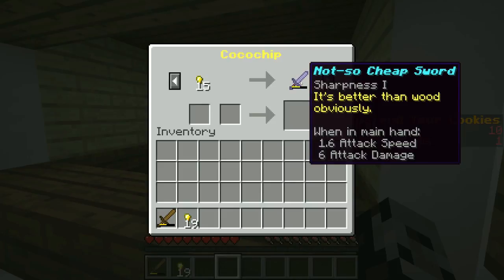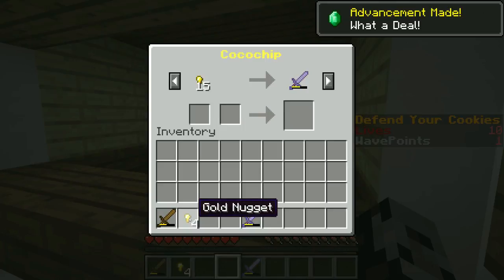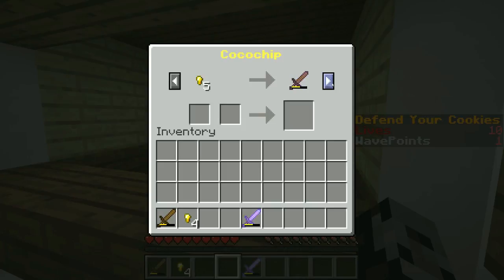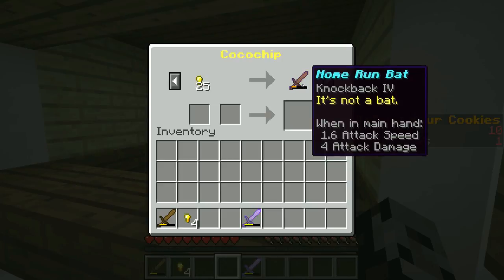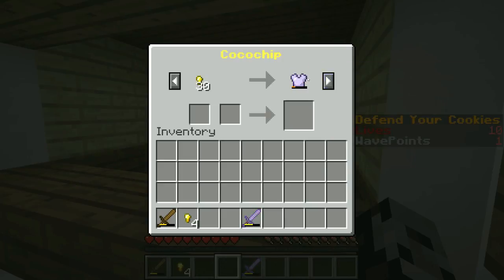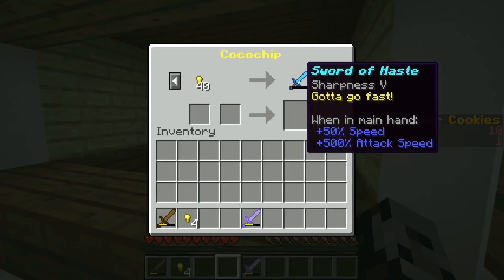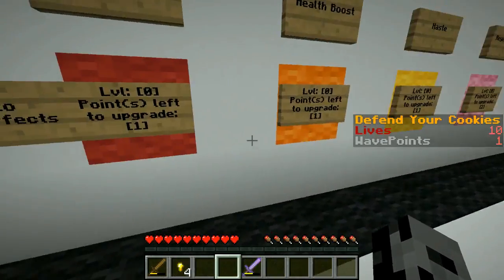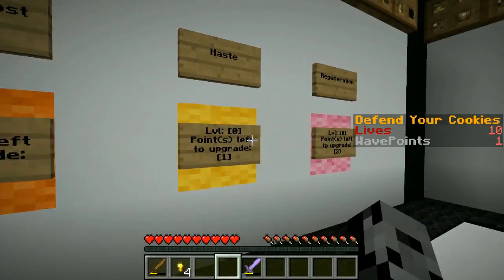The not-so-cheap sword — I can afford this. It's better than wood, it's got six attack damage. I'm going to buy it. How much gold do you have? I have one, please. You have one gold? I could buy you a cheap sword, but you might want to save up actually. We have a home run bat with knockback four, sweatpants, spiked chest, durable sword, safety helmet — they have diamond stuff — and a sword of haste with 500 attack speed. We need to go find more zombies so we can get more gold nuggets. We have wave points we could spend to make ourselves stronger, raise our health, haste, or regeneration.